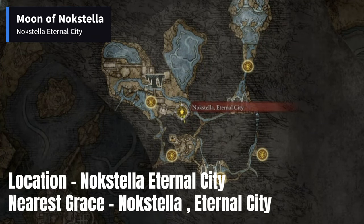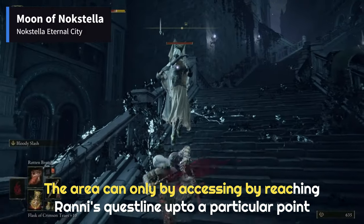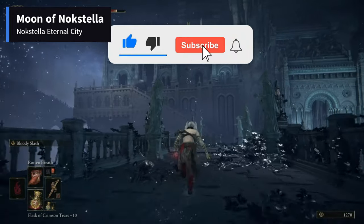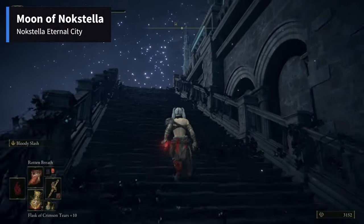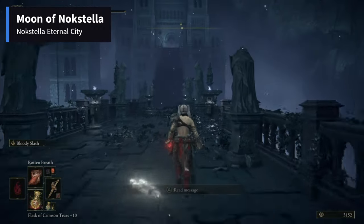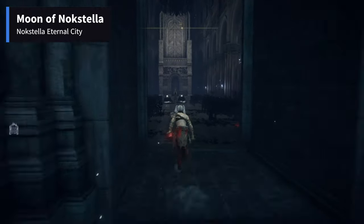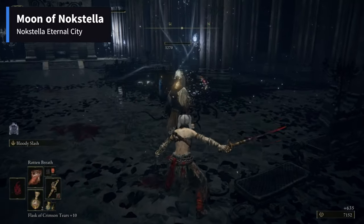Noxtella Eternal City is the area where you can find the Moon of Noxtella Talisman. From the site of Grace, follow the path as shown in the video to avoid confusion. The only way to access the Noxtella region in Elden Ring is by doing Ranni's questline. The chest which contains the talisman is found at the highest room of the city, guarded by two Mimic Tears and a Nox warrior. Defeat the enemies and the item can be looted from the chest beneath the massive throne behind them.